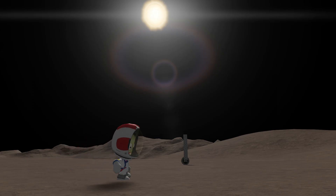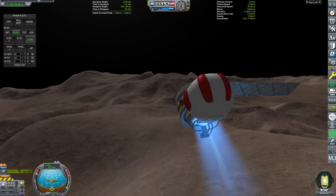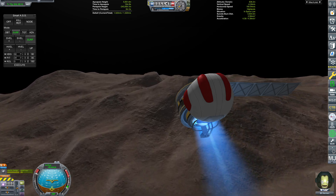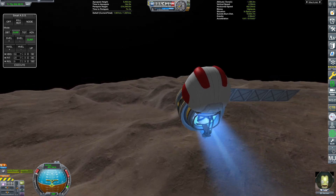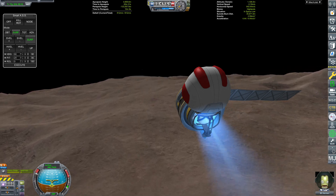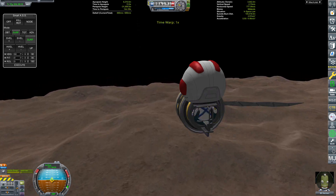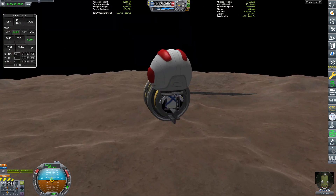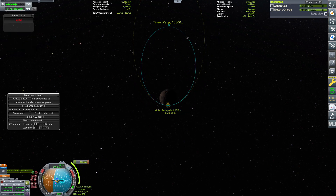After spending some time to plant flags and footprints on the surface, it's time to consider how we're going to return home. Sitting on the surface of Moho, we have 1,500 meters per second of delta-V remaining. The eagle-eyed amongst you may have noticed that that is not enough to return home the same way we left — we started with 4,300 meters per second of delta-V in Kerbin orbit, which means it took roughly 2,800 meters per second to get to the surface of Moho, leaving 500 meters per second that we do not have for the return trip. I realized this was likely because of my lack of skill with gravity assists, as I had wasted hundreds of delta-V on correction maneuvers.